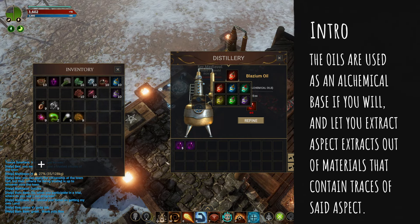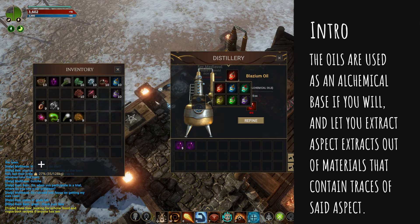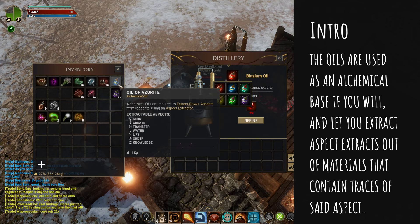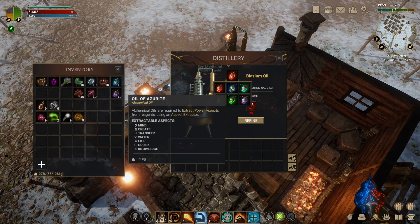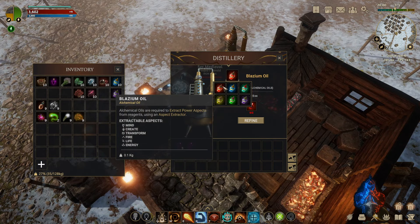Hopefully you can remember all of that — no, just kidding. My jokes aren't as good when I'm sick. So for this example, I've already started crafting a couple, but I'm going to use shadium and azurite. As you can see as I hover over this, these oils are capable of extracting certain aspects. It's not the same for every single one of them, and this is something to keep in mind.